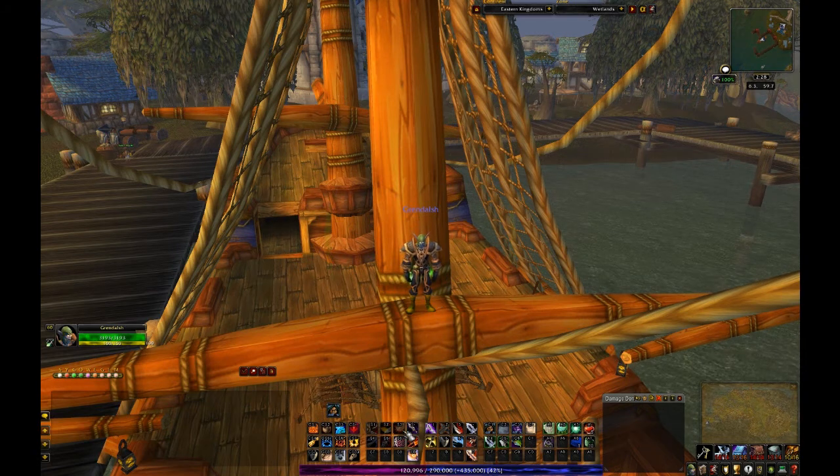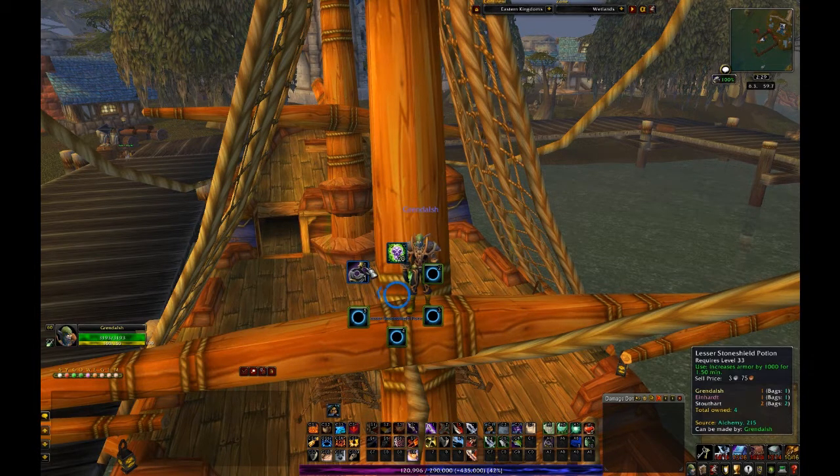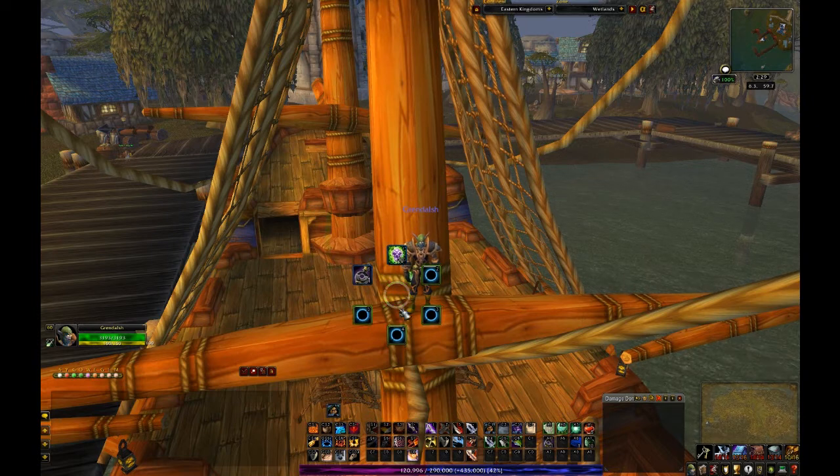Currently I can't call it up with the M52, so it's a good thing it's just my pets. Control-Shift-3: buffs — which in this case includes my poisons, battle potions, guarded potions, flasks, scrolls, and some other stuff in here.